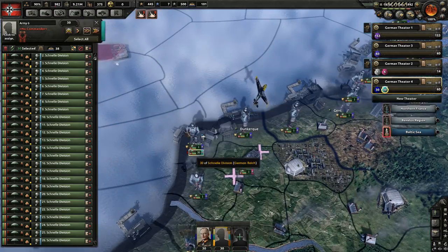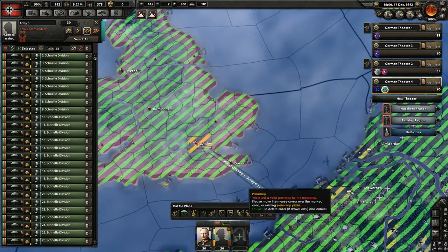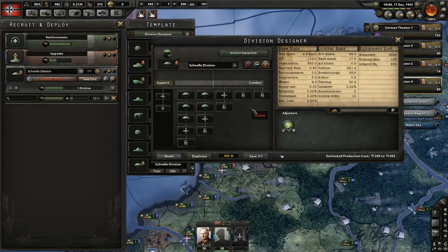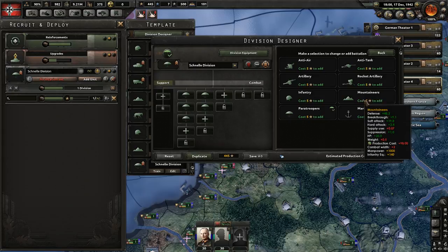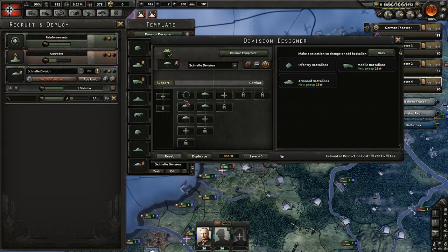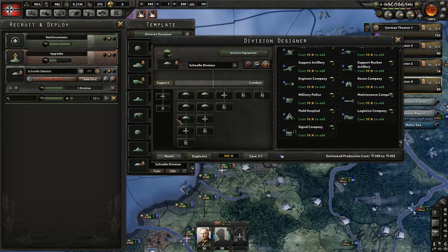There are a bunch of variables that allow you to do a paradrop. Select the paratrooper mission, then select the division itself. One thing to know is you can't add anything extra onto the battalion - the only troops that can paradrop are these ones. See this icon here - 'can be parachuted'. Nothing else can be parachuted.